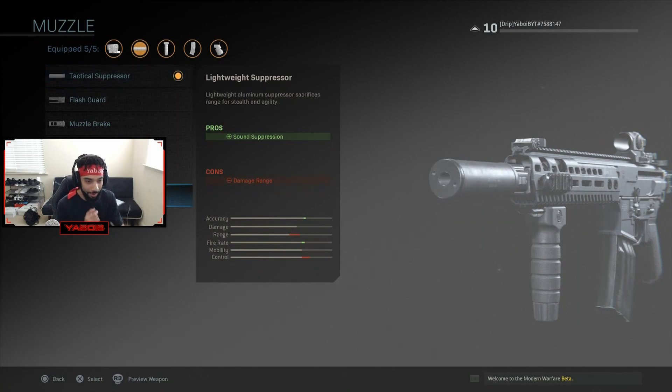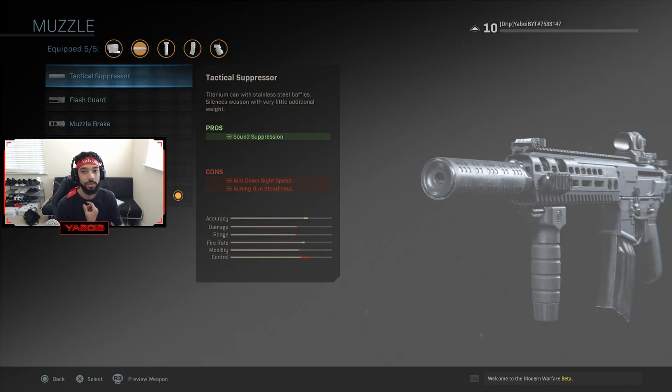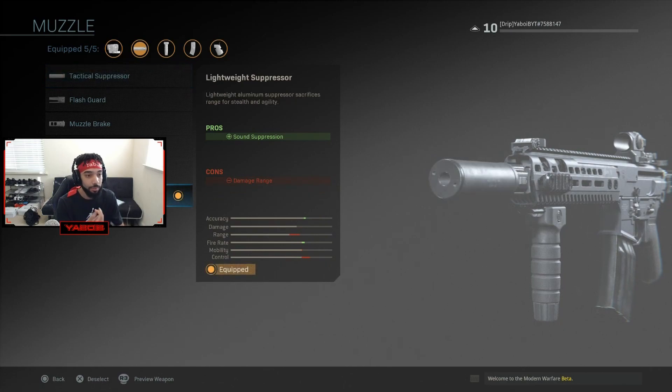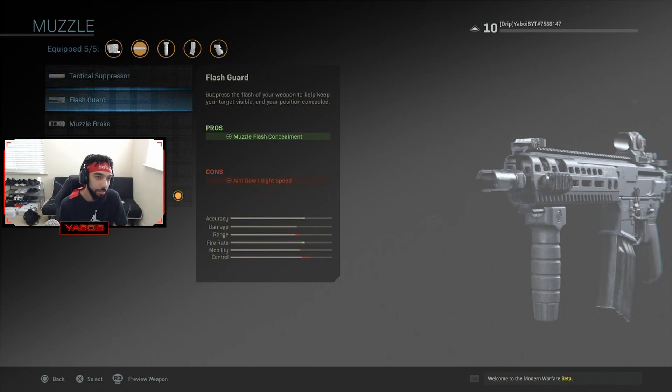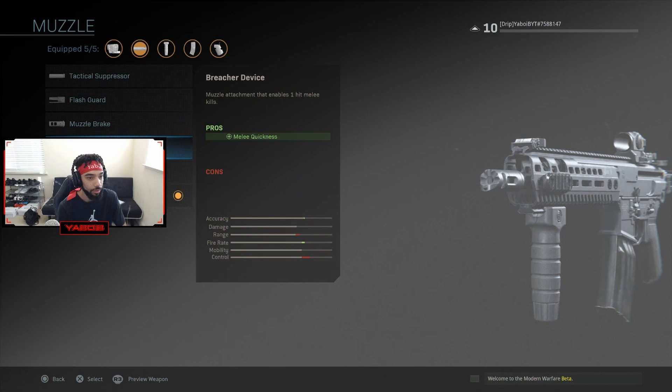Now for attachments — these have pros and cons. For example, the tactical suppressor gives great sound suppression but lowers aim down sight speed and aim gun steadiness. The lightweight suppressor still gives sound suppression but without losing that aim down sight speed. Then you have flash guards, which keep your target visible and your position concealed, though it also lowers aim down sight speed. Same with the muzzle brake and the compensator — a lot of these will lower gun steadiness or ADS, but it keeps everything balanced.